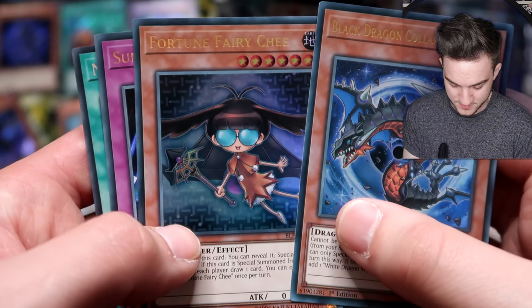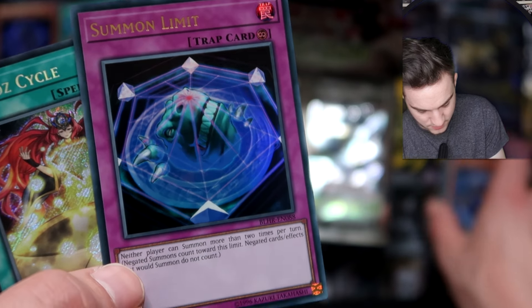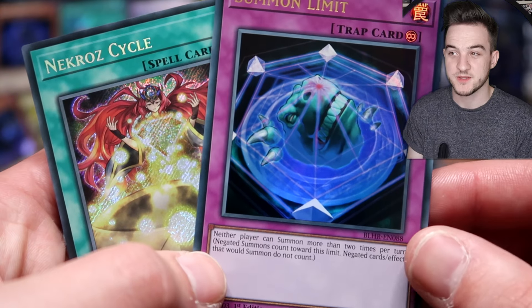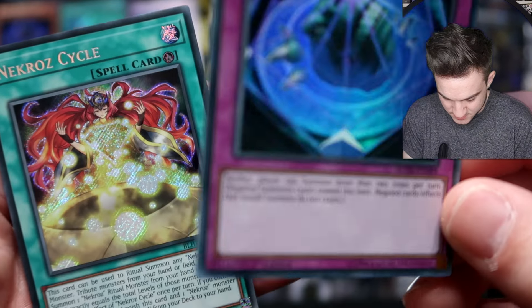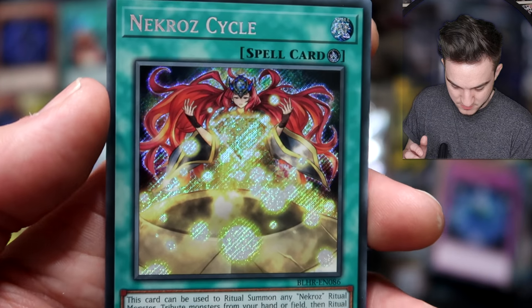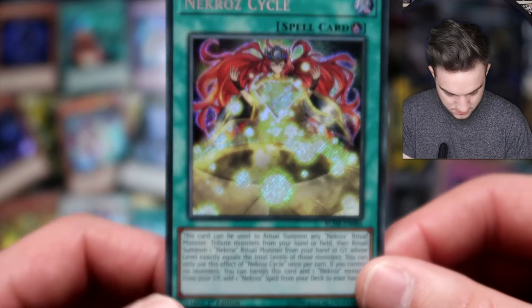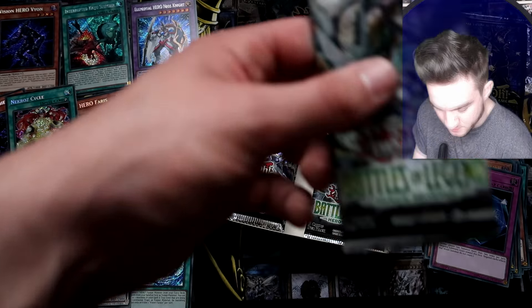Black Dragon Collapserpent — and also short printed in here is the Black Luster Soldier Link Monster. I'd love to pull that because Black Luster Soldier is one of my favourites. Summon Limit — that's a pretty good reprint, getting some competitive play. Neither player can summon more than two times per turn, which is pretty limiting considering the game is all about chaining summons these days. And a beautiful Secret Rare — that Emerald Ritual: Summon any Necros monster. Very good.